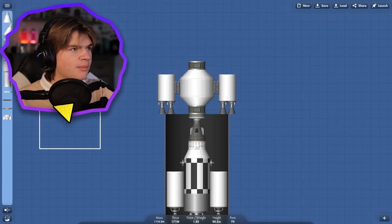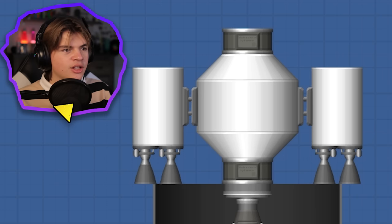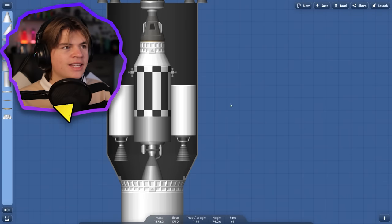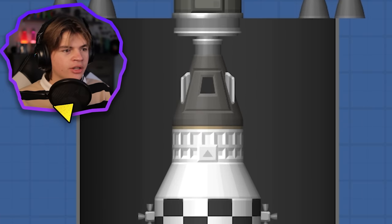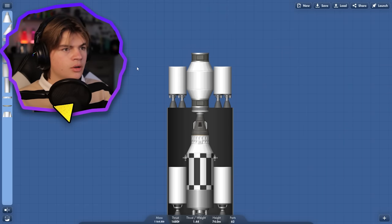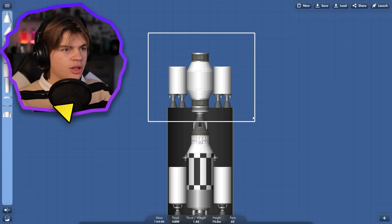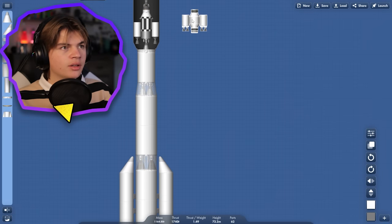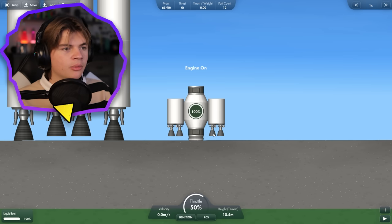I'm thinking something like this — just this section will go down to the surface and attach to the top of our lander. Refuel it, then we can move it and launch that lander back up and connect it to this module. I'm going to move all of this over and put it on the ground so we can just test this really quick.